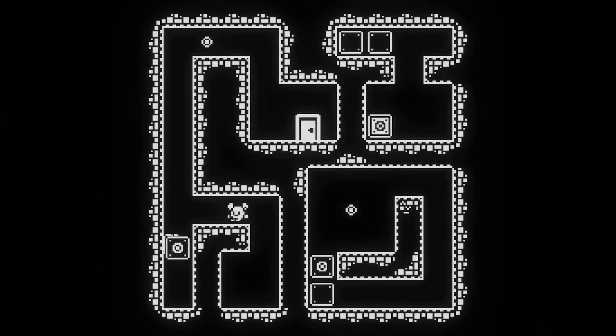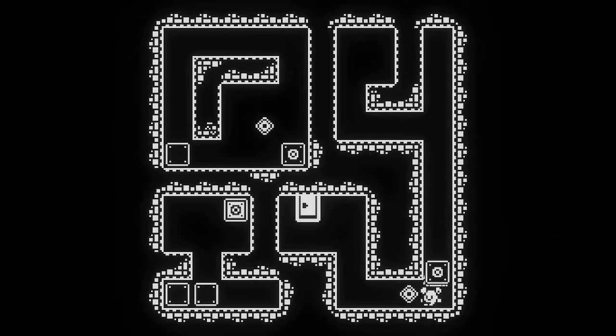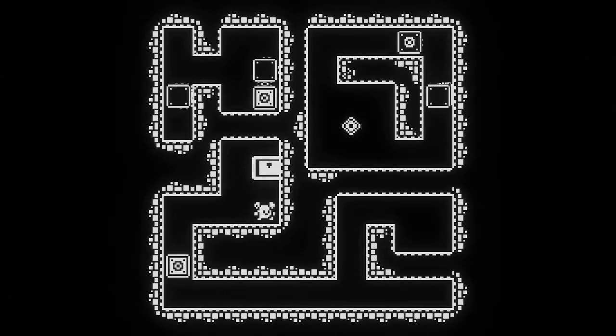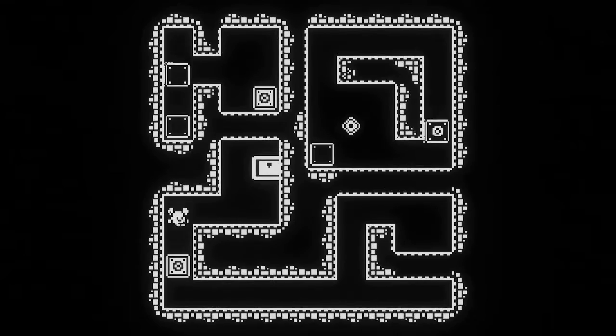Once every box is locked, a door opens up, granting access to the next level — provided that you didn't block off the only access route, of course. There are lots of little gimmicks that appear as the game goes on, enough to keep things fresh. One thing Sealless has going for it is that most of the levels have more than one viable solution, so you can figure out how to clear them without having to read the designer's mind.